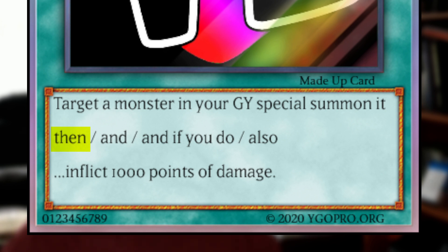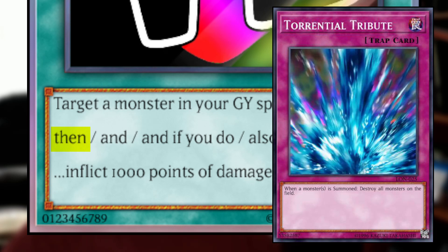For this reason, a card such as Torrential Tribute would miss its timing, because cards that miss timing are optional effects where the last thing that happened in the previous chain or card effect had to be the condition for the card to be activated. Torrential Tribute's condition is that a monster has to be summoned. Because our card special summons a monster from the graveyard, you would think it meets the conditions for Torrential Tribute. But because the "then" conjunction is considered to happen sequentially, the last thing that happens when this card resolves is actually that 1,000 points of damage is inflicted — not a monster being special summoned. So Torrential Tribute would miss its timing.